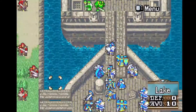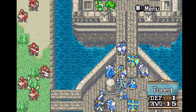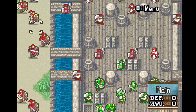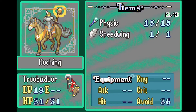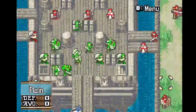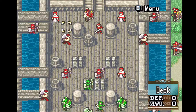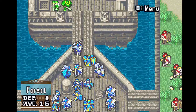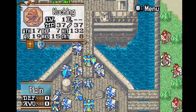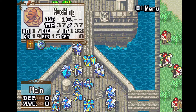And there are a boatload of side objectives here, if you don't mind my saying so. There is a droppable Skypiercer, which is the upgraded longbow. There is a droppable Sleep Staff around here. There is a stealable Physic and Speedwing on the same unit. There is a stealable Red Gem here, and there's a stealable Earth Seal over here. So there's quite a lot of side objectives to be done here.